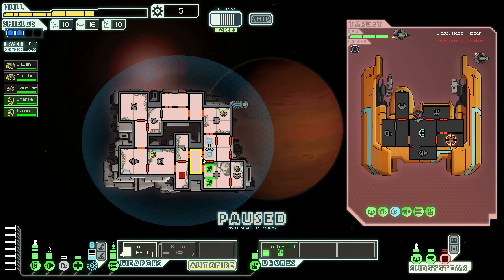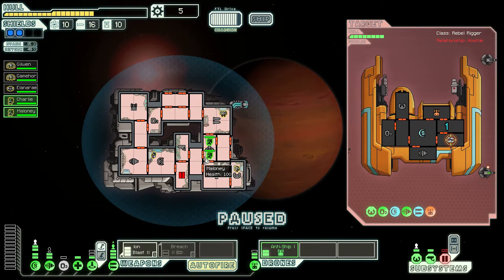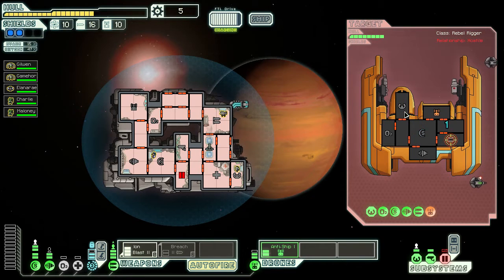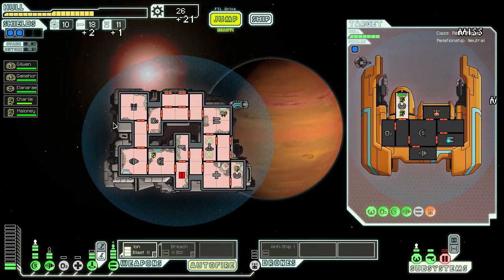We get the crew back in here, then power up the teleporter and beam them over again. The ship goes silent. We're relieved to be one step ahead of the rebel fleet. We get two missiles, one drone part, and 21 scrap units.